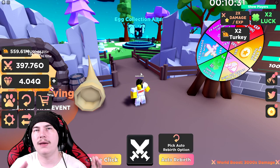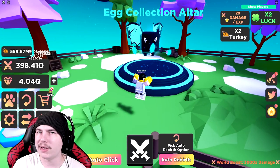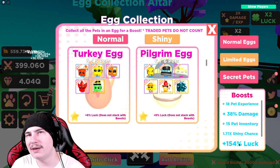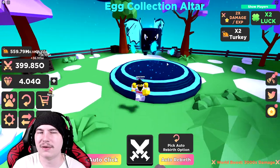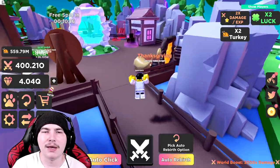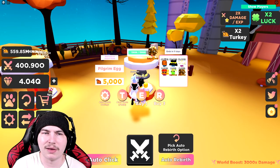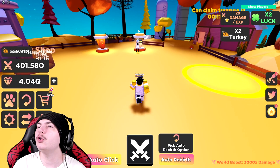Every update, if you can get the secret pet — not only the normal one but the shiny one — every time you get a luck boost and a new egg comes out, it's a little bit easier to get the secret pet, since you mostly need luck. Since it's not like something where you can keep opening the egg and get a guaranteed one, you can't get any guaranteed secret pets — which would be cool.